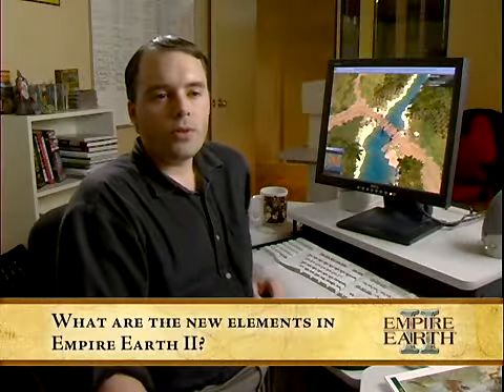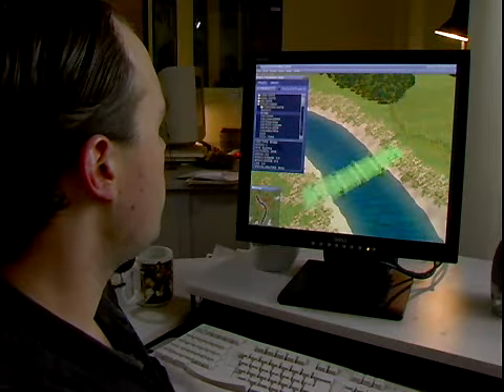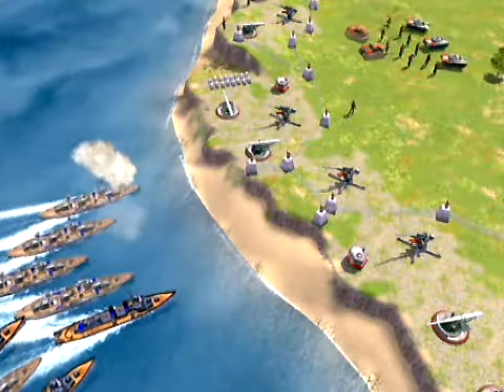In Empire Earth 2, you can build a road wherever you can send your units. We have rivers, and rivers impact gameplay a great deal. They're natural barriers, and you have to actually build roads and bridges in order to cross those barriers. That influences the kind of strategies that players use against each other.